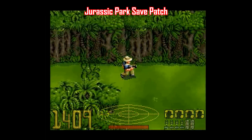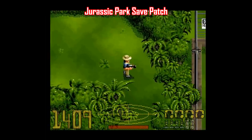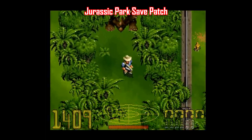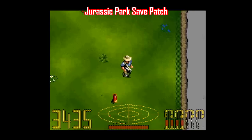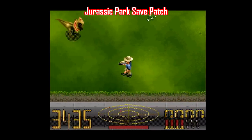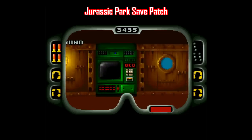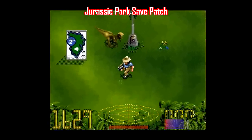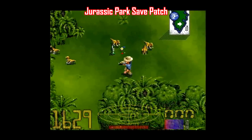Here's a patch that people have been clamoring for for a long, long time. It allows you to play Jurassic Park for Super Nintendo and you can save your game! This has long been this particular game's biggest flaw. It's a perfectly good adventure-style action game, but there's no save battery — there's not even a password system. Well, no more. Now you can save your game properly, like you would any other game of the time.